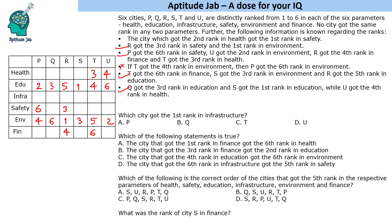We have one more constraint: the city which got second rank in health got first rank in safety. So second in health must correspond to first in safety. P cannot satisfy this, R cannot, and S cannot — because S already got first rank in education. So Q gets second rank in health and first rank in safety. That cell is now filled.